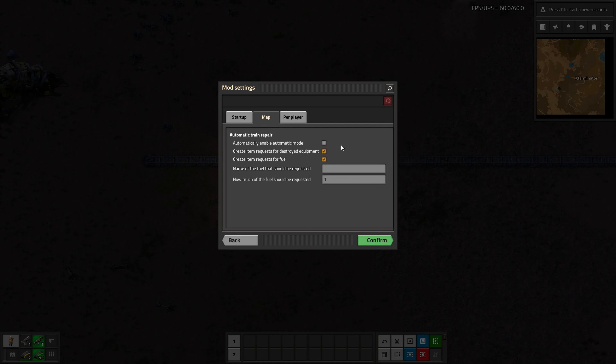There's also 'Create Item Requests for Destroyed Equipment,' which you would probably want to enable, and 'Create Item Requests for Fuel.' You can set the name of a specific fuel to be requested, or if left empty the destroyed fuel type will be requested. You can also set how much fuel should be requested — personally, I would probably bump that number up a little higher.